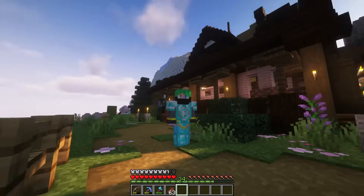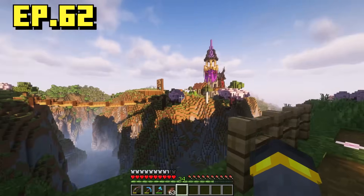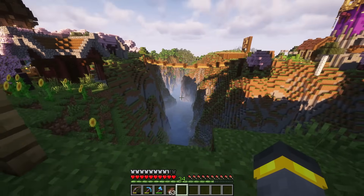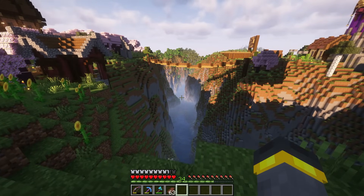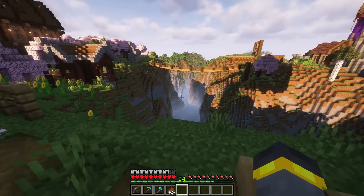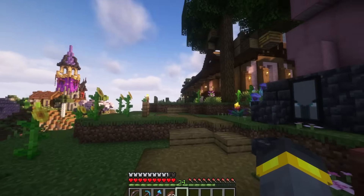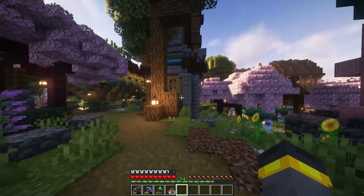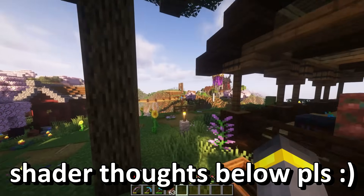Hi, how you doing? Welcome back to the guide. Before we do all of that magical stuff, there's an elephant in the room — the beautiful shaders. What do you think about these ones? For today's episode, I wanted to switch it up a little bit. Complimentary shaders, the beautiful fjord. It's so beautiful looking. Look at how good that looks, just kind of looking around at the base.